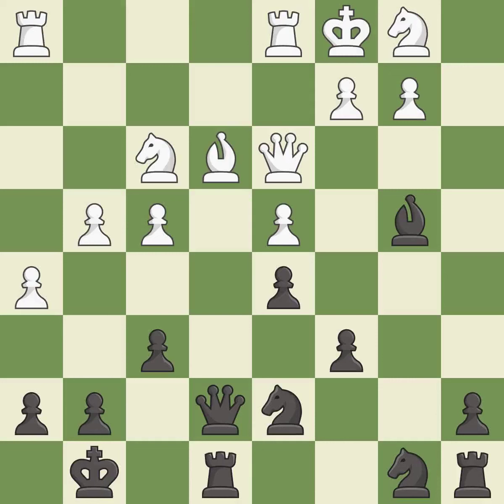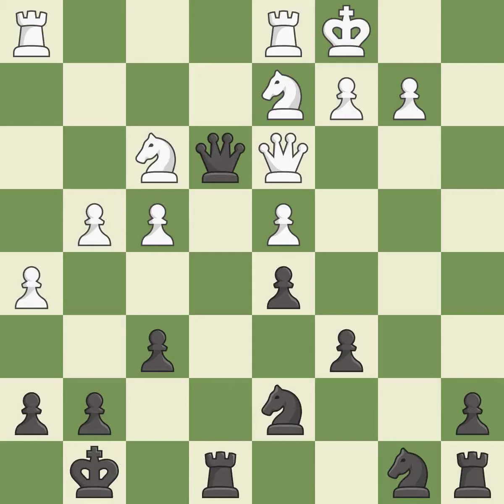This offers to exchange pieces of equal value — it is best. This permits the opponent to capture the checking bishop — it is an inaccuracy. Recaptures — it is best. This loses a queen — it is an inaccuracy. This is the way to win a queen — it is best.